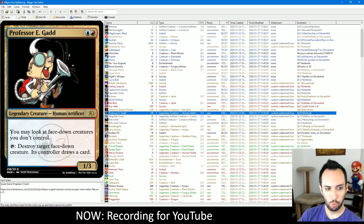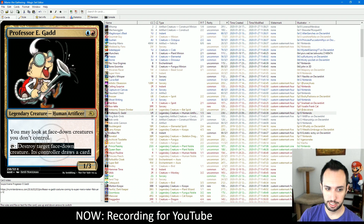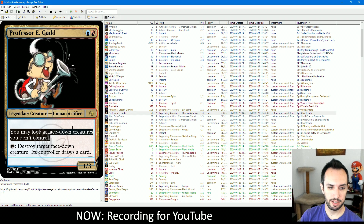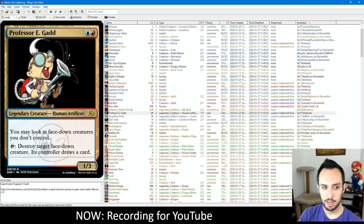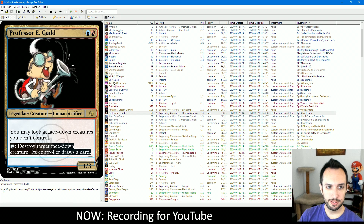Professor Egad is one of the more important cards flavor-wise for the Ghost House theme. He is one of the main characters of Luigi's Mansion and the inventor of the Poltergust — the vacuum cleaner that can suck up ghosts. I wanted him to be both good with and against ghosts, since he does a lot of experiments with them. So: you may look at face-down creatures you don't control, and tap to destroy target face-down creature — his controller draws a card. This is actually a really flexible ability. If your opponent is playing face-down creatures, you can look at them, decide which ones are powerful, which aren't, and sort of cheat the guessing game that playing against spook creates. He can also target your own creatures.